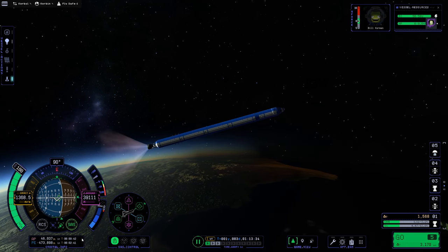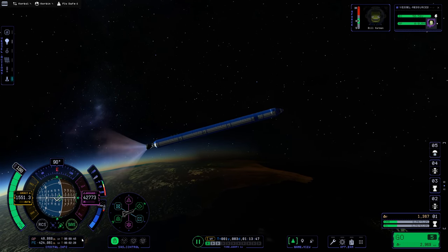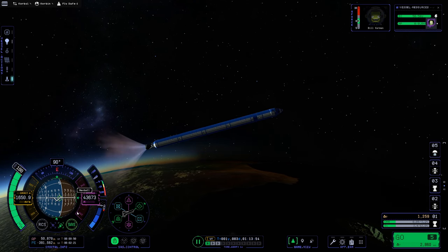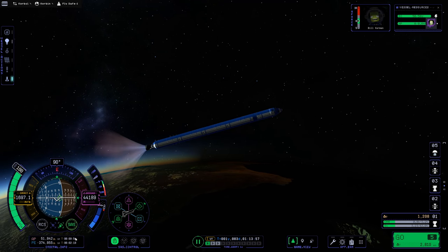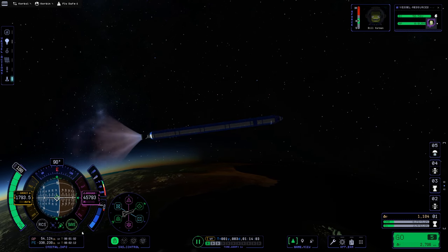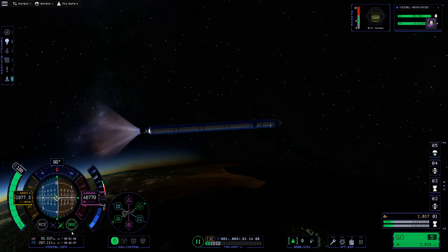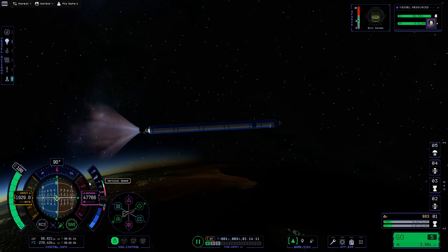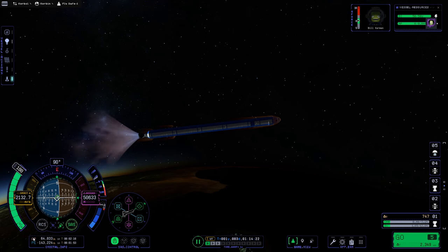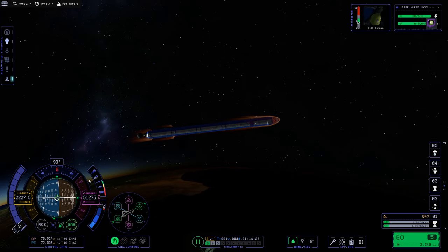We've still got about half our fuel tank so we've got lots of fuel. We're going up again — we want the time to apoapsis around 50 seconds. I can come down a little bit. I want my apoapsis to get up above 70 kilometers. We're at 45 so we're going to keep going, always burning as close to our prograde marker as we can — that's the most efficient path.